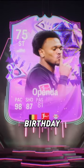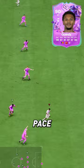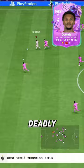Is the new Ultimate Birthday Openda worth it? Today we are using the 5-star weak foot version, starting with the strongest attribute this card possesses: pace. With just one stat from 99, this card is lightning fast, not to mention the deadly finishing too, being able to score from all angles with either foot effortlessly.